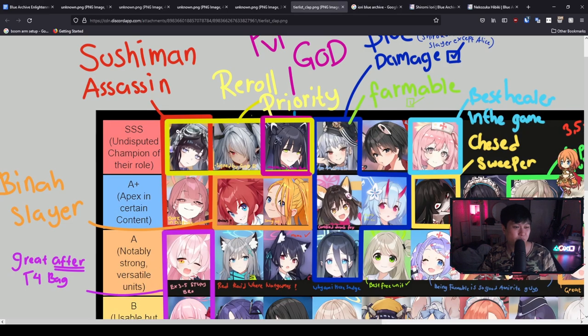If you get sick of rerolling, I would settle for Hibiki and Iori. And if you're really getting sick of rerolling, I would settle for just Hibiki — simply because it's going to be harder to get her. I'll drop this tier list down in the comments below.